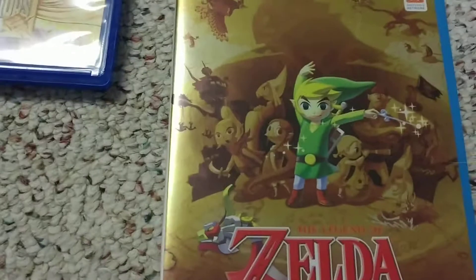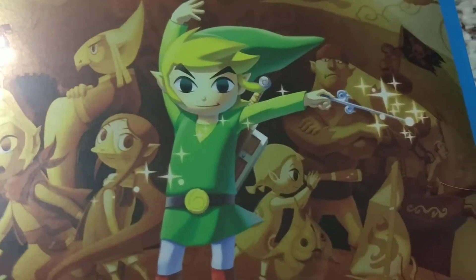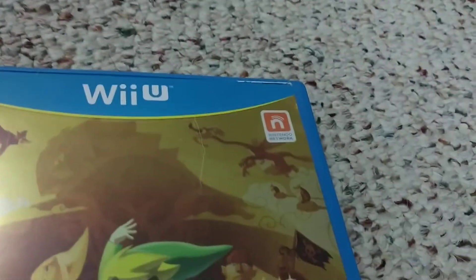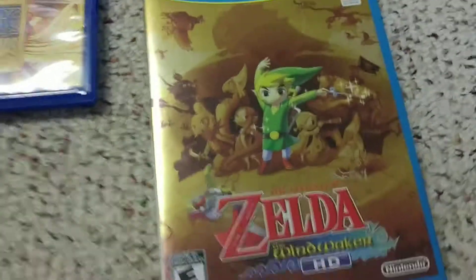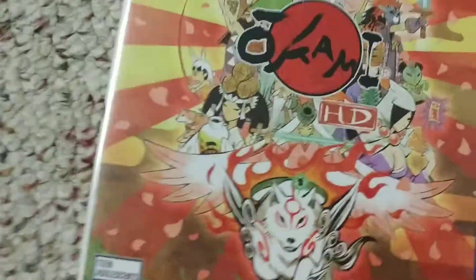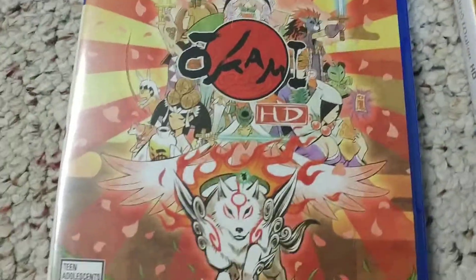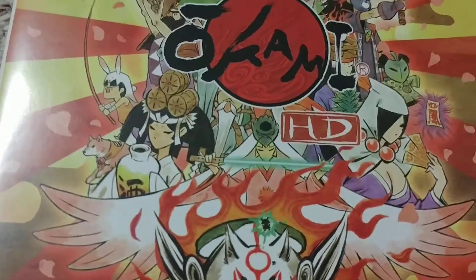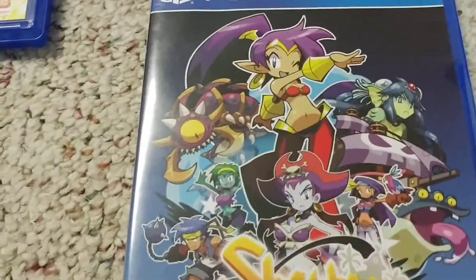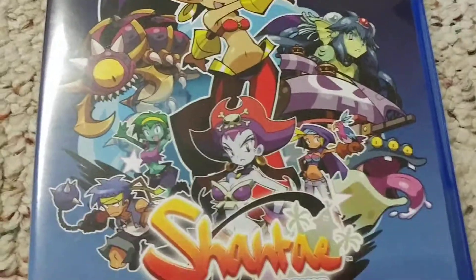You've got Zelda over here — you can see Link, he's got a thing, you know he does a thing. There's other characters, pirate ships, dragons, big birds, and you're like, okay, this is probably some sort of pirate-themed adventure game with magic and dragons. You've got Okami HD — there's a wolf in it, Japanese art style stuff, weird guys with swords, and you're like, this is probably some sort of weird Japanese adventure game. Shantae is a similar story — you've got a genie and weird stuff.